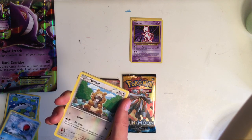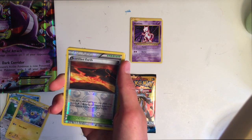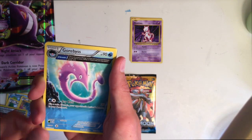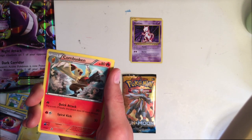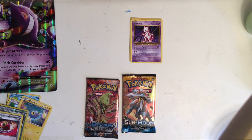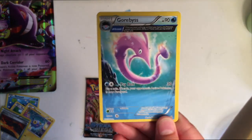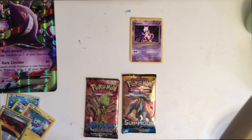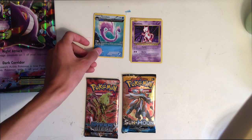Weedle, Barboach, Seville — I love Seville — Beedrill, that actually looks good. We got a Scorched Earth, that looks cool — it has a different kind of design. I hope we get something good because right now nothing good: Combustion, and that's it. That Gorbiss looks kind of weird — it's almost full art, that's really cool — but that wasn't the best pack ever.